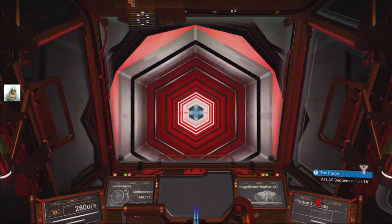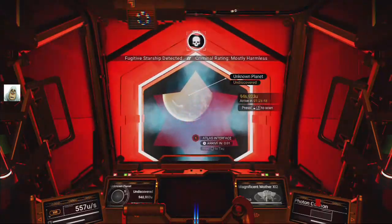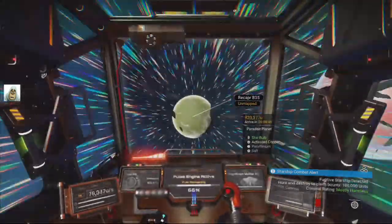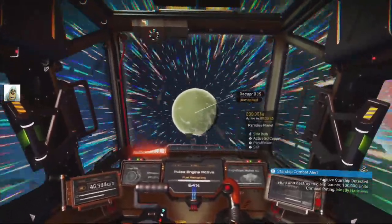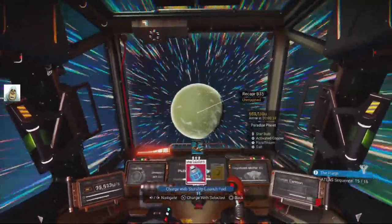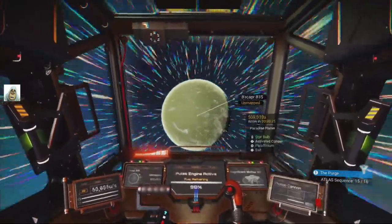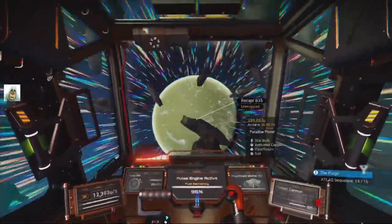We zoomed through the Atlas — the next one is Atlas 15 of 16. This fugitive is still running around out here, I don't know what he's a fugitive of. Paradise planet, let's go here first — it's the first one outside this door so that's not too bad. We're not going to bother about that fugitive, let's just refuel here a second. We need some more things — but how long before we go? 28, 27 seconds... about 20 seconds, we can hang on.